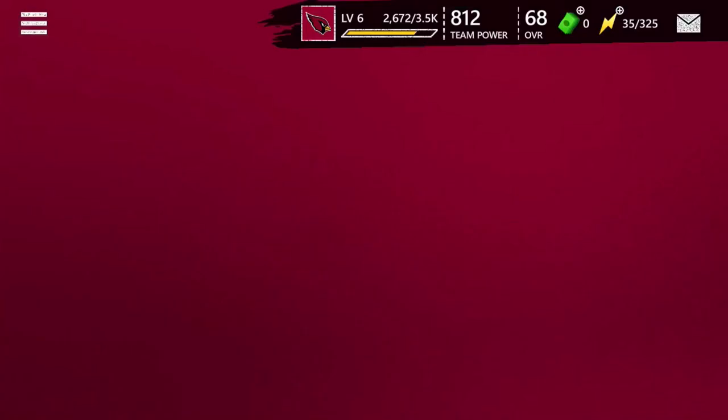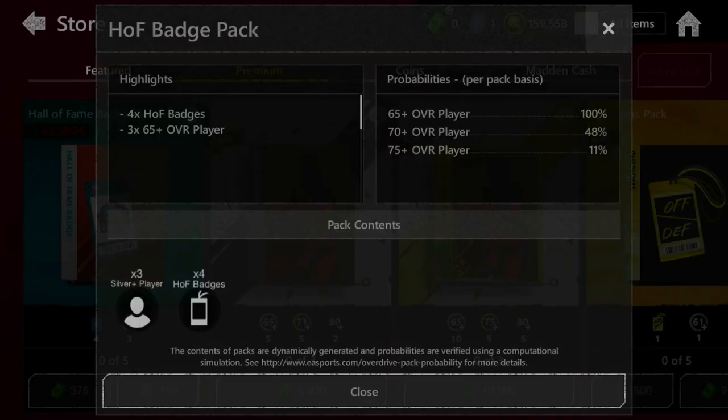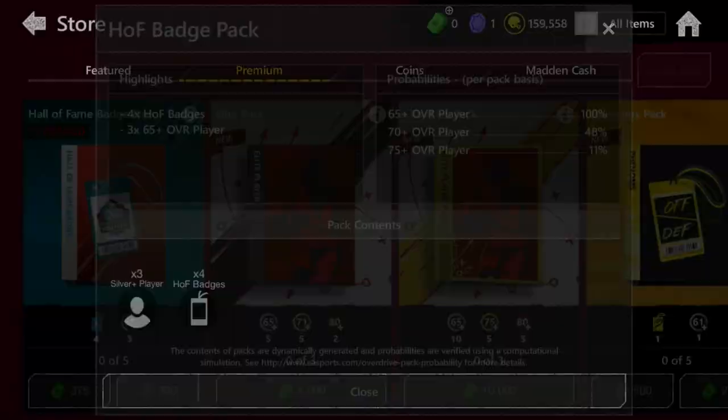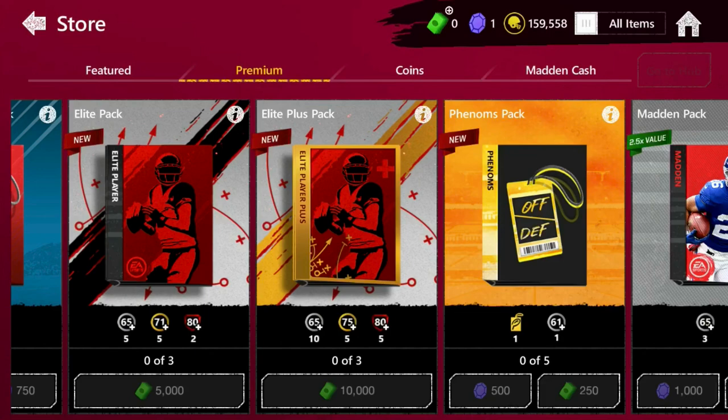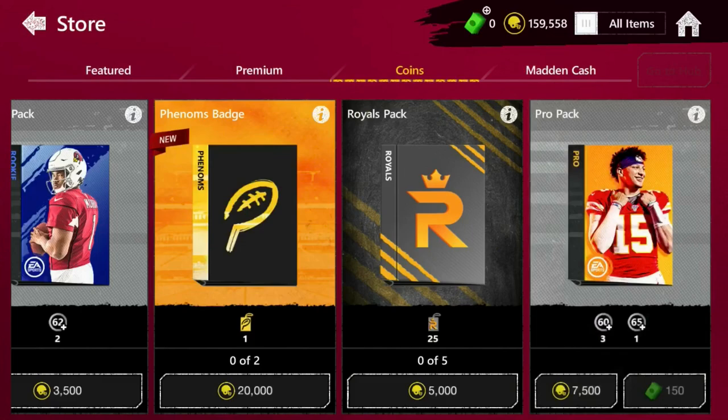Completing all those achievements is a pretty good way of making coins as well. Then the Madden Gems from other achievements - you can come over to the store and spend those for some new packs. There's like an 11% chance of getting a 75 overall or higher player. If you do happen to get that, that's going to be a great return on your investment. You're going to be making a ton of coins for getting 75 overall or higher, especially 80 overall.